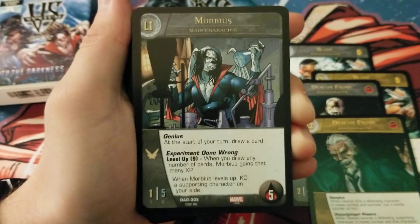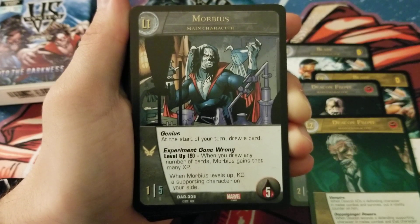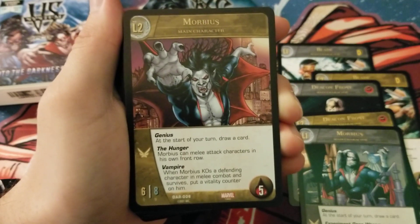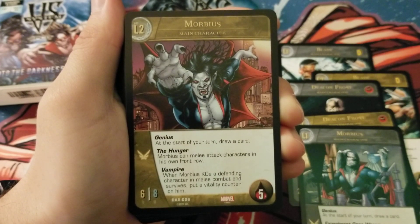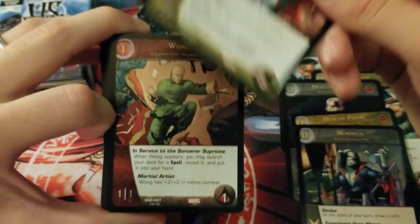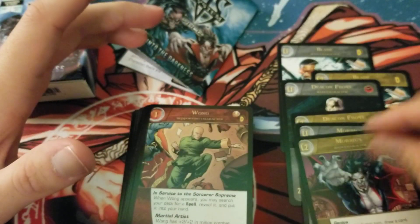Here's Morbius — he's an unaffiliated main character, a 1/5 flight character with 5 health. He has Genius: at the start of your turn draw a card — one of my favorite powers in the game, really cool to see on a main character. He has Experiment Gone Wrong level up 9: when you draw any number of cards, Morbius gains that many XP; when Morbius levels up, KO a supporting character on your side. At level 2 he's a 6/8 with Genius and The Hunger — Morbius can melee attack characters in his own front row. He also has Vampire: when Morbius KOs a defending character in melee combat and survives, put a vitality counter on him. So The Hunger lets you attack your own guys to vampire off of — really cool design.